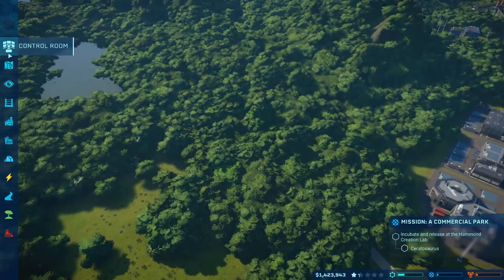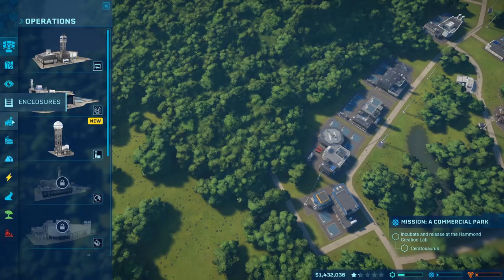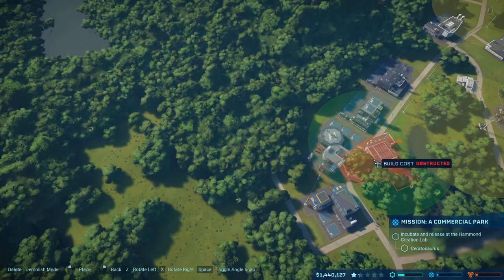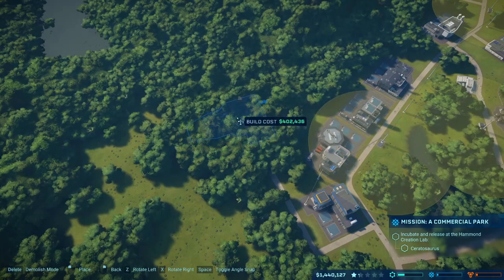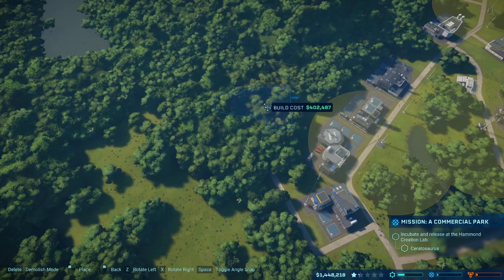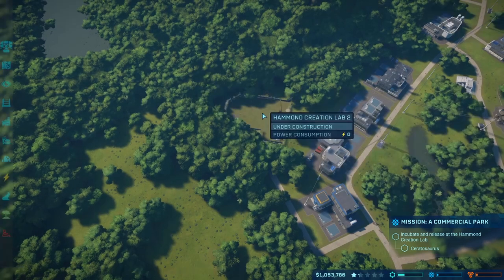Let's put down the incubation thingamajig. Where is it? I think it's underneath — Enclosure? Yes. It needs a road of course, so we're going to put it here. How do I rotate again? It needs electricity as well, so I'll put it here. People don't need to see this one — put it here. Perfect.